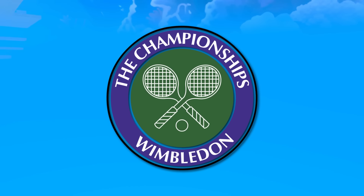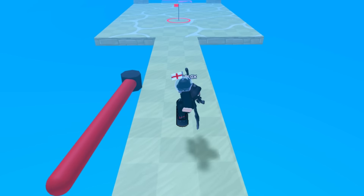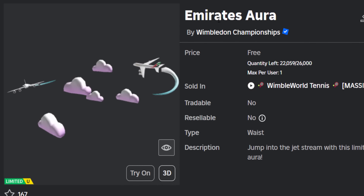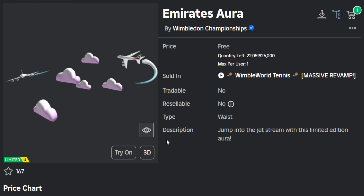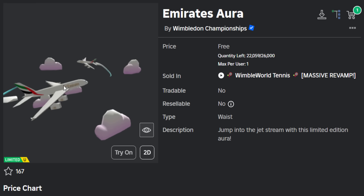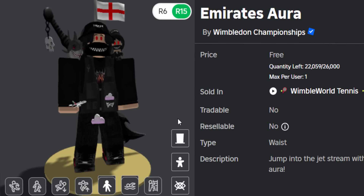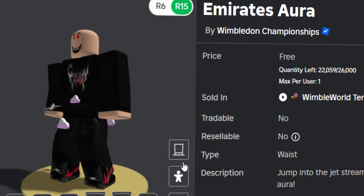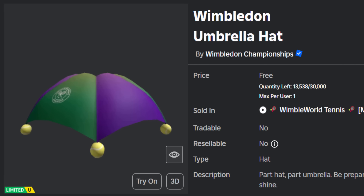In today's video we are playing the Wimbledon event - Wimbledon Tennis. For those of you who don't know, there's a high chance you've probably played this game before though - they've had a few events over the years. The first prize we can possibly get is the Emirates Aura, so I guess Wimbledon did a collab with Emirates. This item is kind of cool - it's like an airplane waist accessory with some little clouds added in. The stock on this one is actually insane, 22k left.